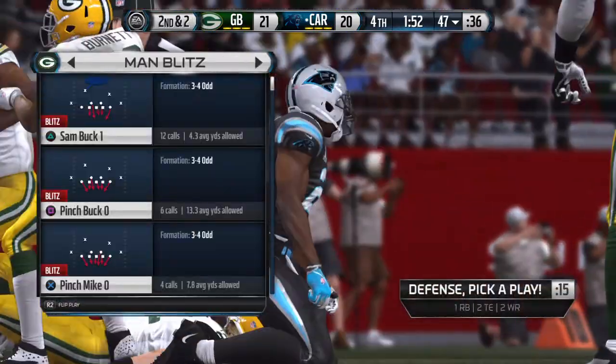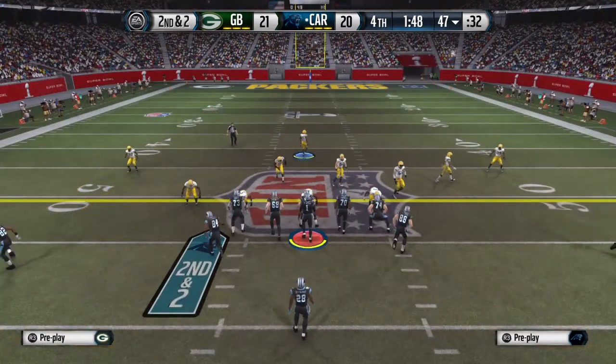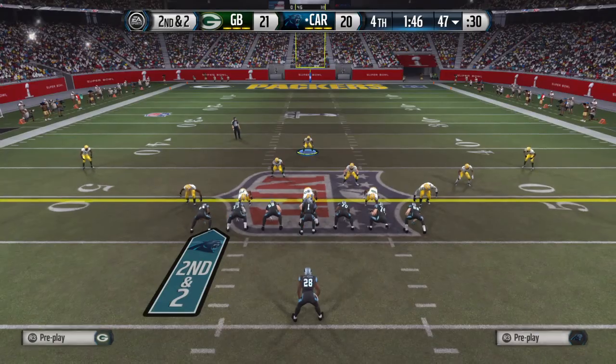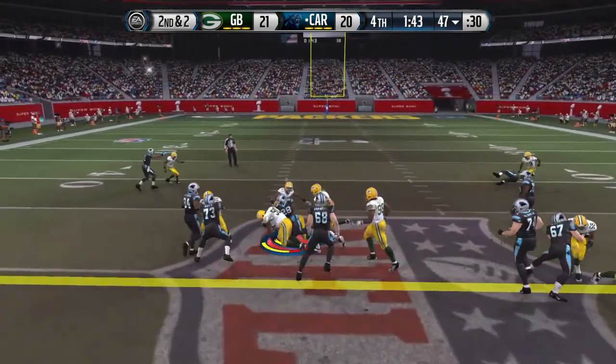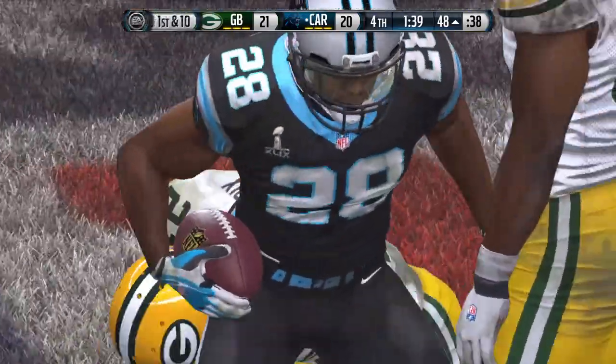Good job that time by the offense — power run gets him a few yards. Second down late in the fourth quarter, Stewart's lined up behind his quarterback as the single back. They take the football onto the opponent's side of the field.